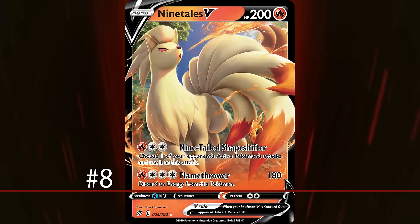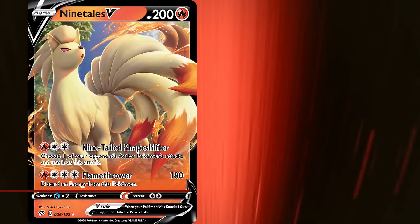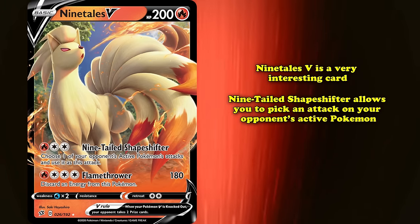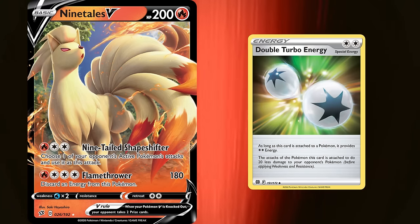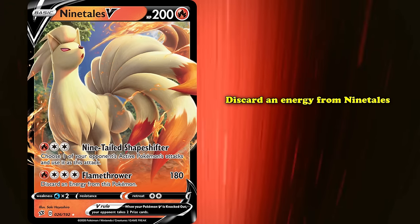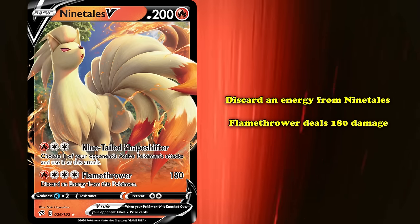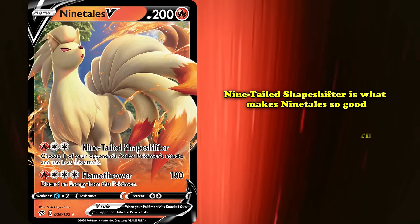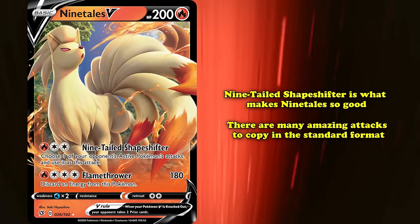At number 8 we have the excellent Ninetales V from the Rebel Clash expansion. Ninetales V is a very interesting card with the Nine Tails Shapeshifter attack, which allows you to pick an attack on your opponent's active Pokémon and use it as this attack. It costs one fire energy and two colorless, making it very easy to power up using Double Turbo Energy. It also has Flamethrower — costing one fire and three colorless — that discards one energy from an opponent's active Pokémon and does 130 damage.